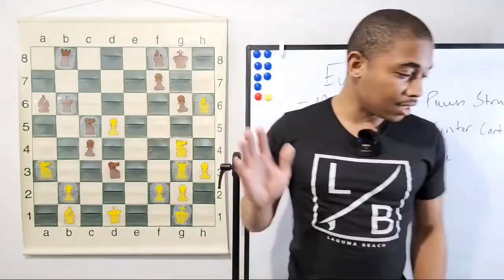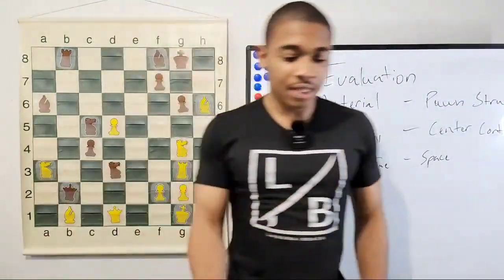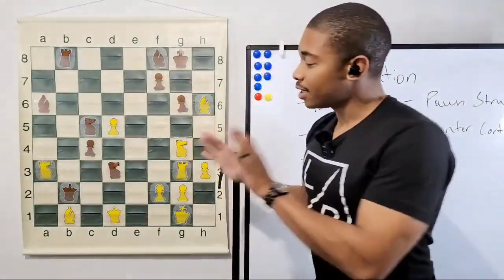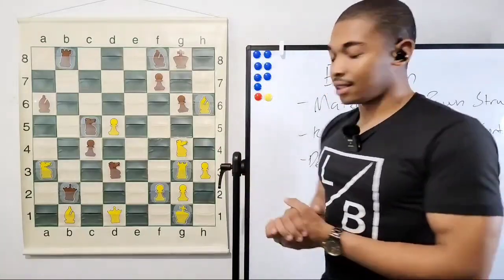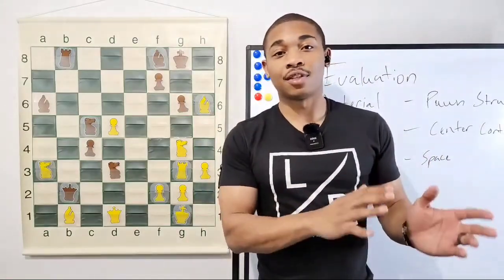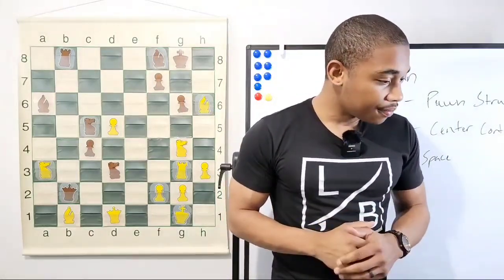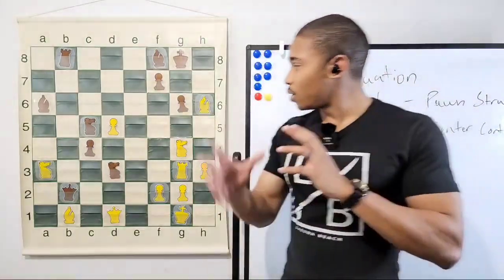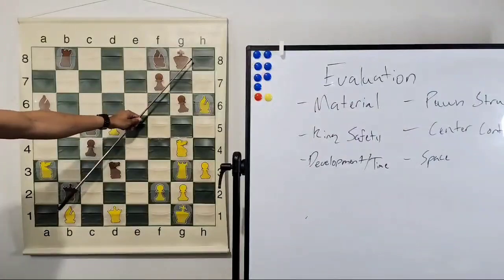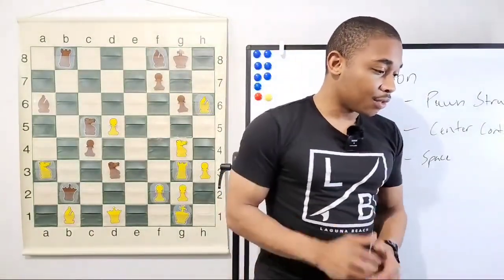Karpov didn't even take the bishop back — he did the move queen takes on b2. Now Kasparov is still trying to form an attack on the kingside, which y'all already suggested previously. What move did he play next? We can't just do random knight moves because after knight to f6, queen takes on f6 would be horrible — this queen is taking care of the whole h8 to a1 diagonal. We've got to watch out for our opponent's forcing moves first.